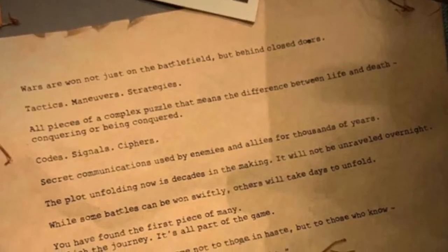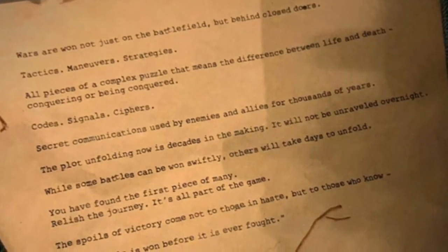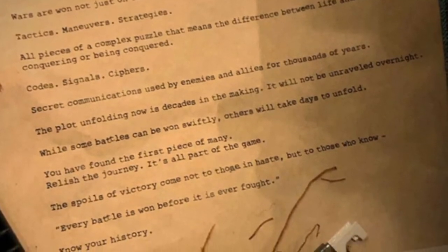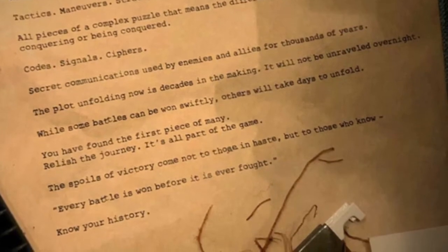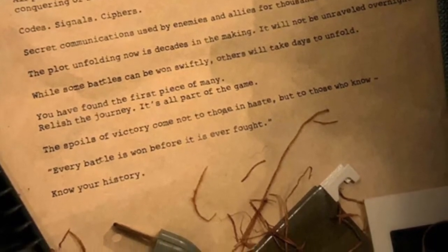With CoD 2020, I made a video a couple days ago about how some CoD YouTubers and streamers — basically CoD partners — got a little crate with a projector in it with slides. They figured out what it meant; when you put the elements over each other it made letters pointing to a website. This is apparently what was on the website — a little note that reads: 'The one not just on the battlefield but behind closed doors. Tactics, maneuvers, strategies — all pieces of a complex puzzle that means the difference between life and death, conquering or being conquered. Code, signals, ciphers, secret communications used by enemies and allies for thousands of years. The plot unfolding now is decades in the making. It will not be unraveled overnight. While some battles can be won swiftly, others will take days to unfold. You have found the first piece of many. Relish the journey — it's all part of the game. The spoils of victory come not to those in haste, but to those who know every battle is won before it's ever fought. Know your history.'